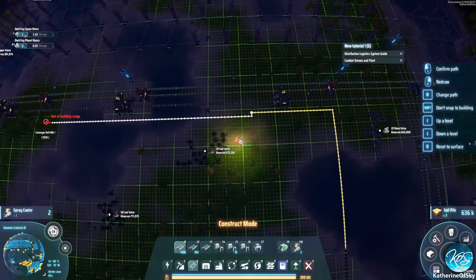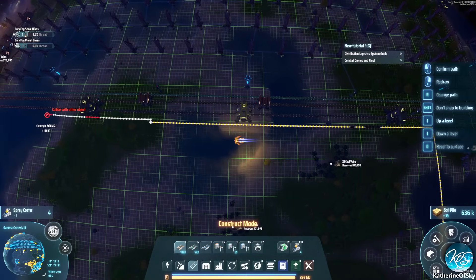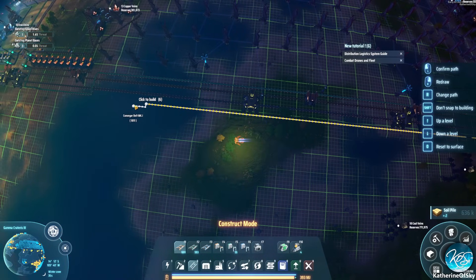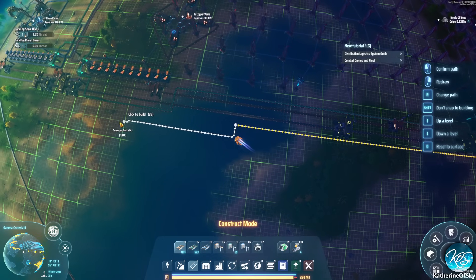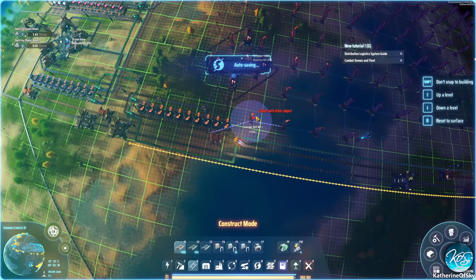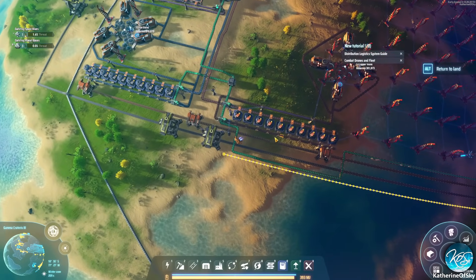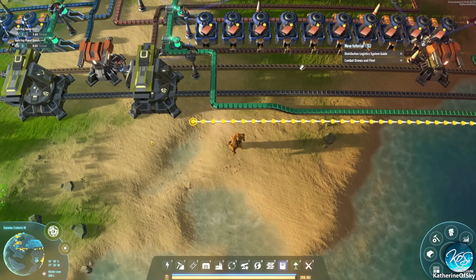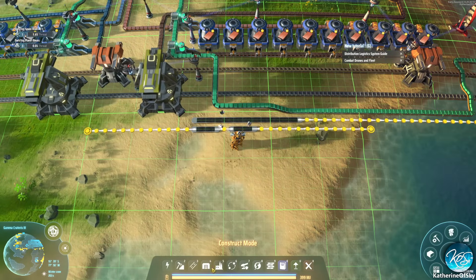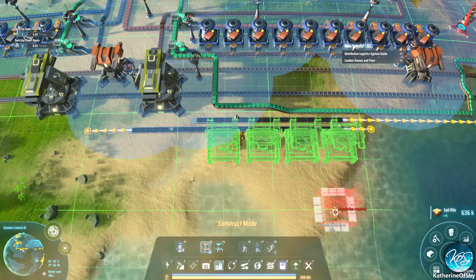This probably seems insane — it probably is insane — but that's okay, we're working it anyway. And then we'll take it along like here. I want to go down here and we'll have another belt coming in here from triangles to make these darn plasma exciters. I really hate these things. They are just so painful to make.